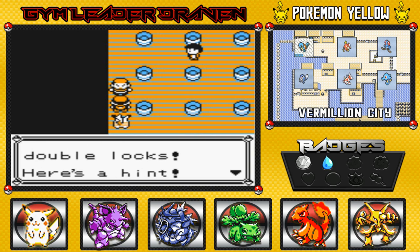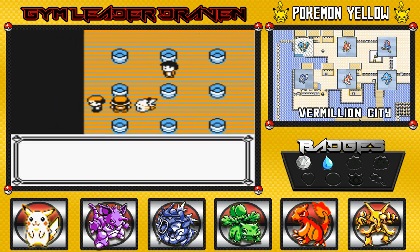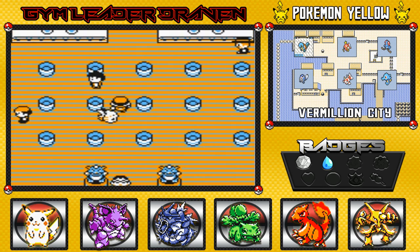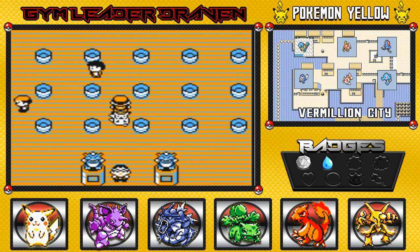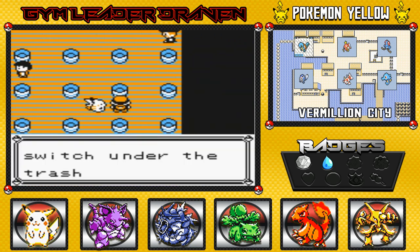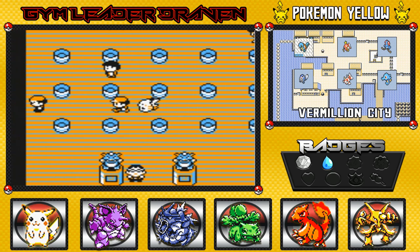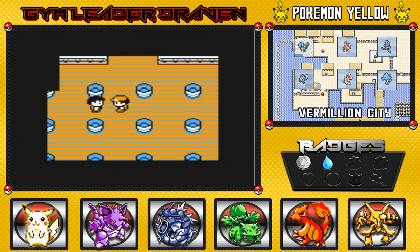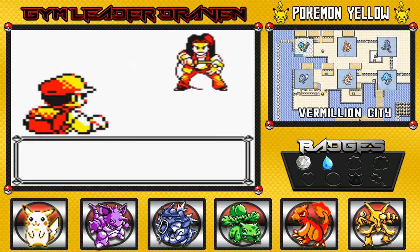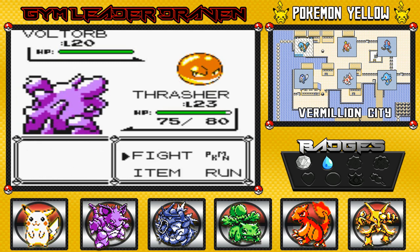After the battle he says: 'Lieutenant Surge set up double locks. Here's a hint — when you open the first lock, the second lock is right next to it.' That's kind of hard because everything is right next to everything. I'm looking at everything guys, I really am — I usually have a hard time finding this key. Okay, it could be on top, it could be on the side... I got it! Never mind, I'm a lightweight but I'm good with electricity.